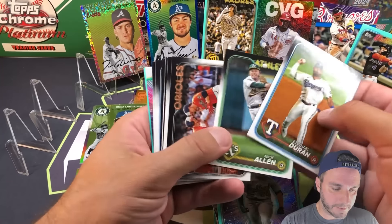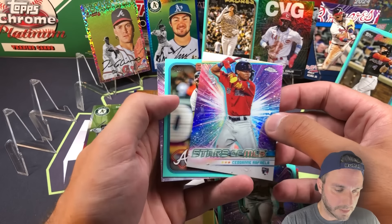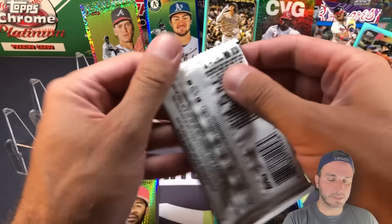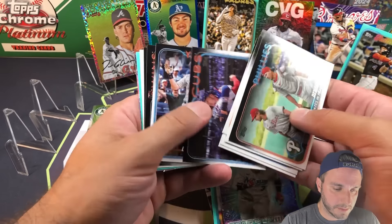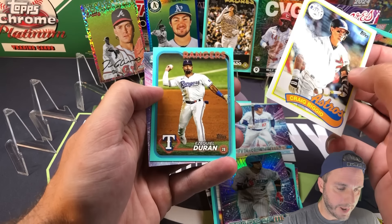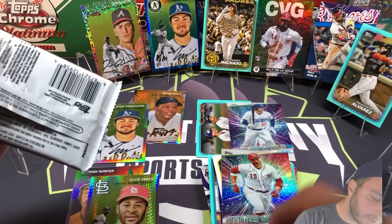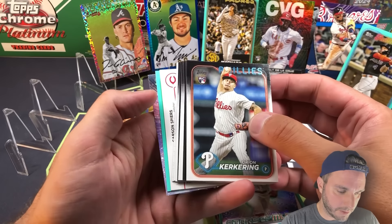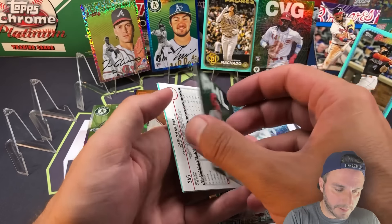Got a chrome coming up in here - Rafael Devers for Boston, rookie chrome, that's nice. And Marcell Ozuna for the Braves aqua and Luis Arraez. We have three packs to go and then we'll go to Topps Chrome Platinum. We've got an '89 coming up - that's going to be Craig Biggio. And Ezekiel Duran. Not today Joey Votto - two more packs. We don't have a big numbered card yet but we do have some turned around stuff in here.